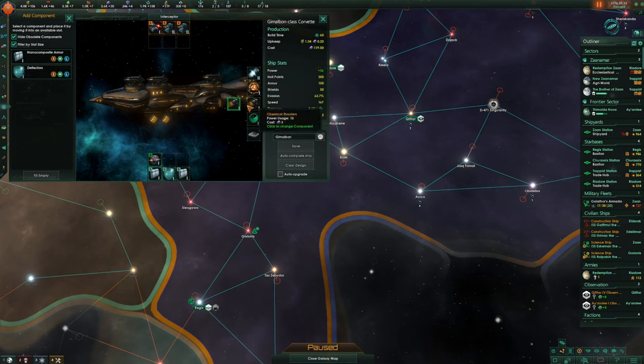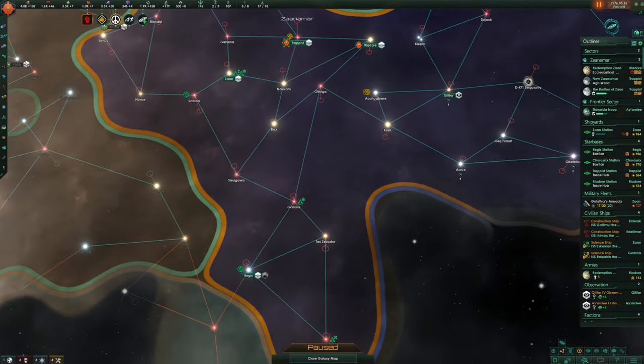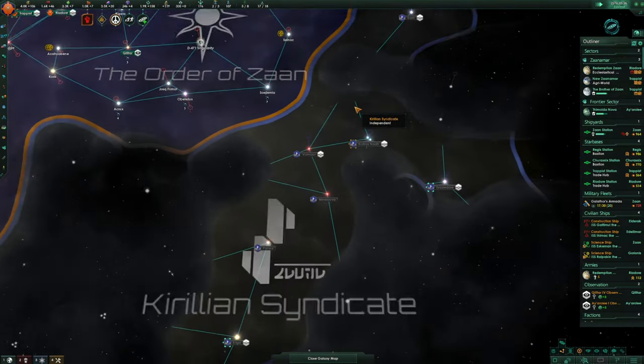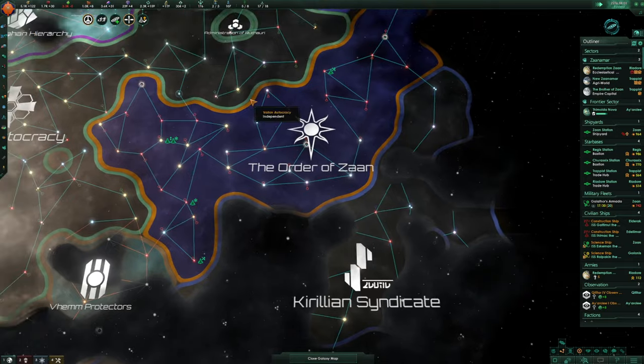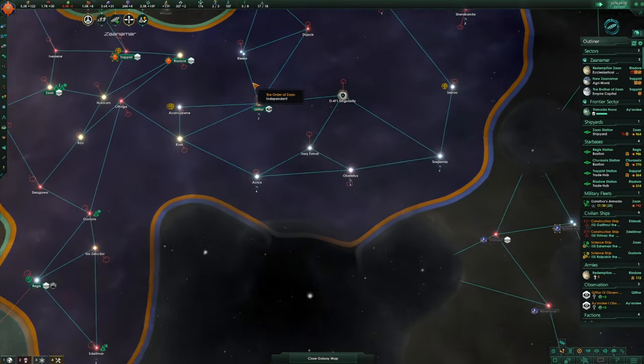Fusion reactor — save that, and that, and that. Now let's upgrade the fleet. There we are — upgrade it, great. All upgraded. Now 742 fleet power from that, which is pretty decent.